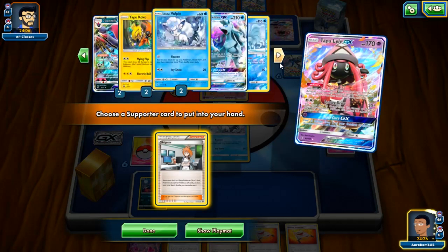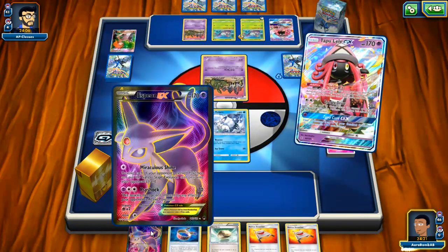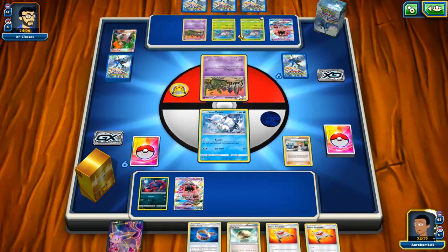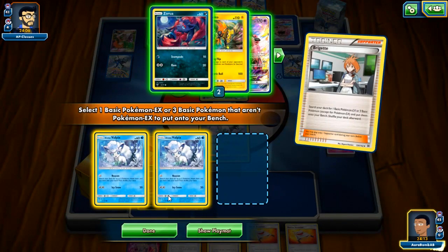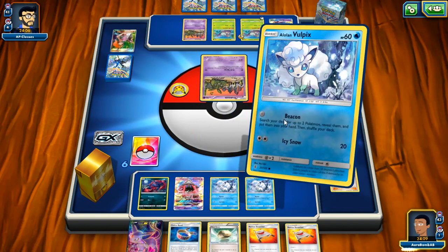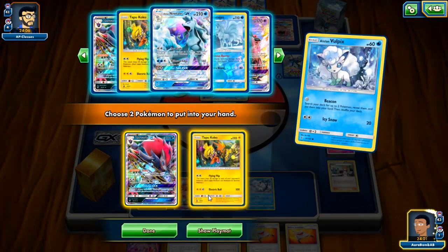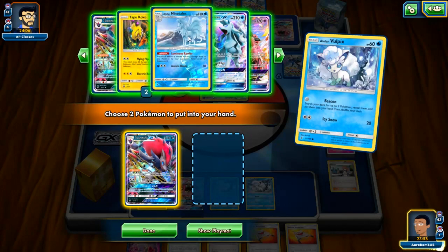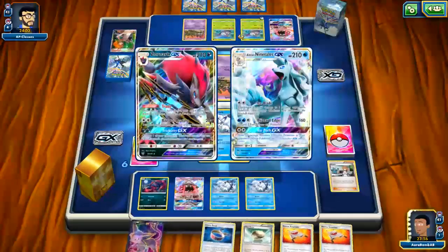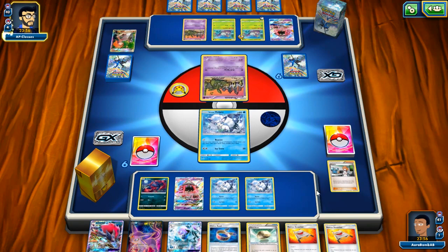Brigette gets me one Zorua or two Vulpixes, and I can get Lele next turn with Beacon. I want to get Tapu Koko as well but getting two Vulpixes down is the most important thing. We need DCE, we need a lot of things. We'll get Zoroark and Nine Tails from Beacon. We'll see what my opponent does — if he ends me that's fine, I get to put my Rescue Stretchers back in the deck. I don't like having both already.